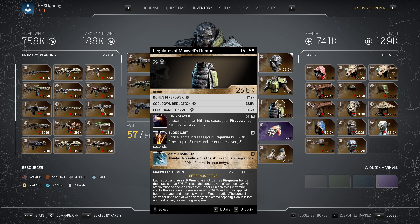We've got Bloodlust: critical shots increase your firepower by 13,805, stacking up to three times, deteriorating every five seconds. Bloodlust is an okay tier 2 mod — preferably you'd want another tier 3 or more beneficial mod in its place since it's on the lower side for firepower. Then we've got Twisted Rounds: while the skill is active, killing shots replenish 30% of your magazine ammo. Ammo Bargain is a really good one to have, especially if you're not keen on using Hunt the Prey to constantly refresh your magazine.